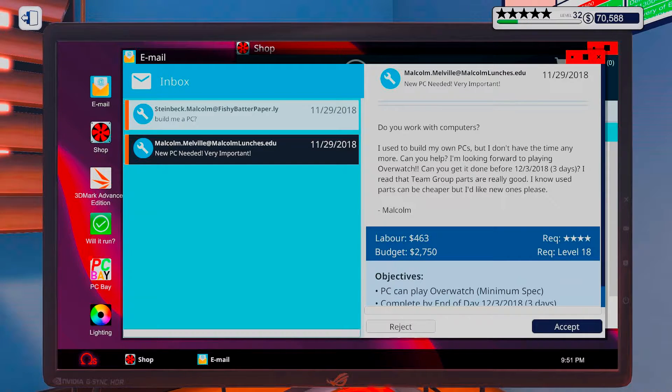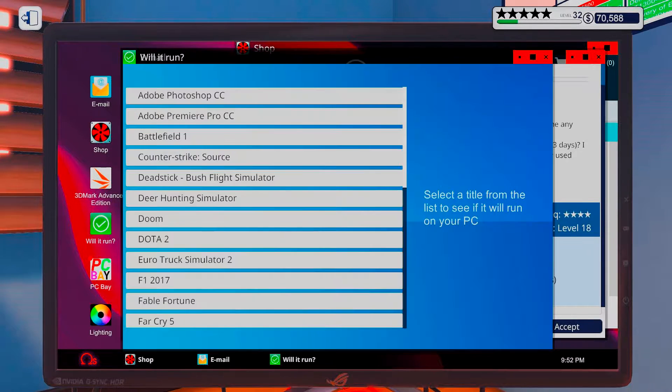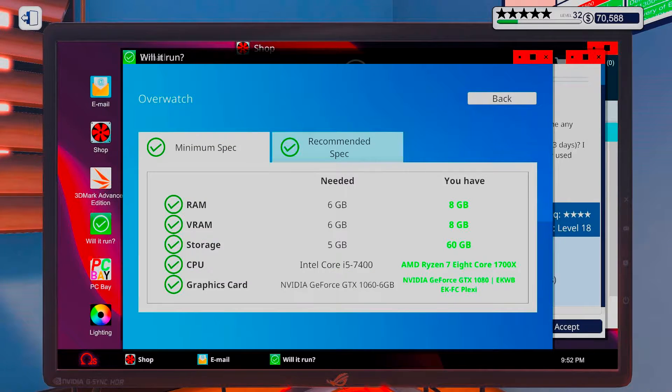He's heard that Team Group parts are really good. Used parts can be cheaper but he wants new ones. We have a small budget here though. Let's check - will it run Overwatch on minimum settings?